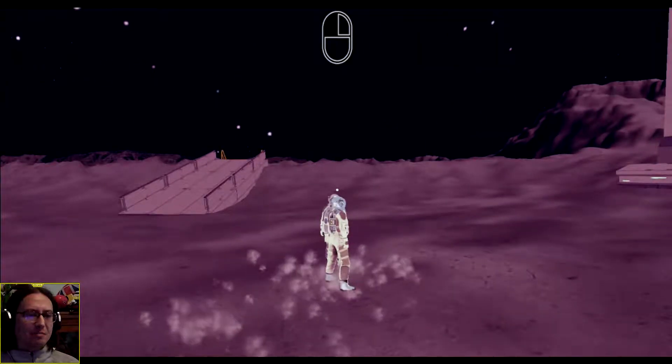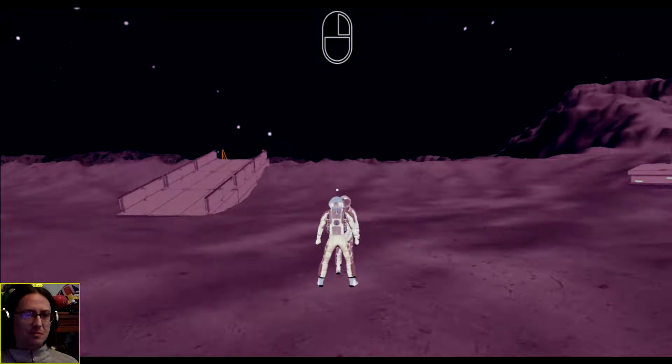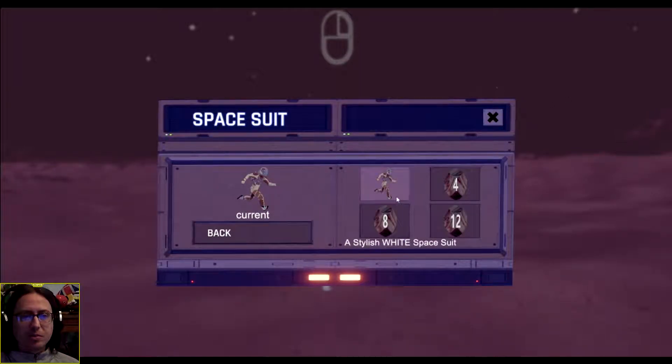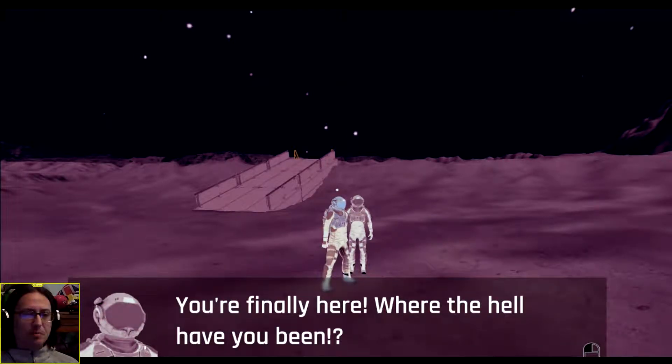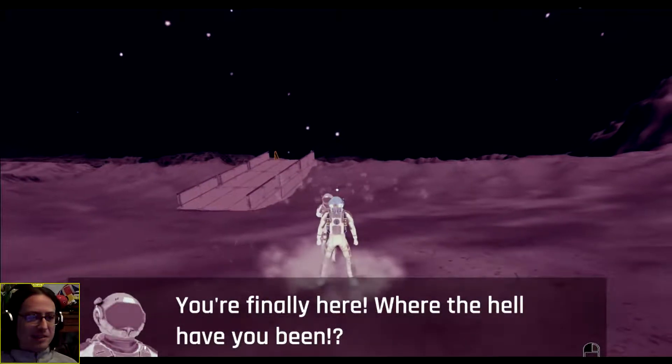Right mouse button. Spacesuit? Maybe I shouldn't have clicked that. We can unlock spacesuits. It's weird that it's hybrid mouse — I'm going to have to literally left-click. You're finally here! Where the hell have you been? Where is A? X? Triangle? Circle? I'm half PlayStation-programmed, more PlayStation than Xbox, honestly. Select, up, down, left, right, L3, R3 — nothing. Literally I have to do it on the mouse.